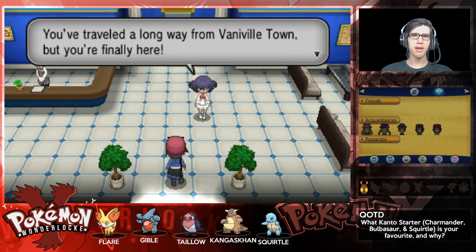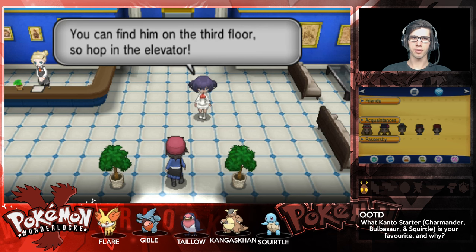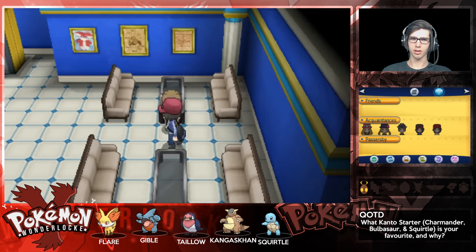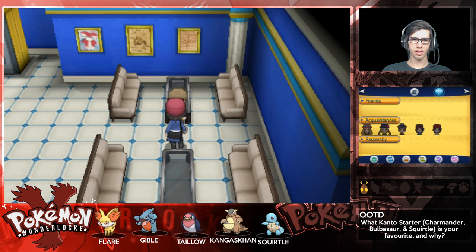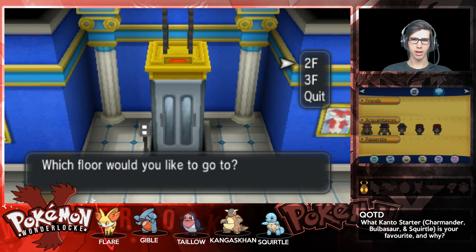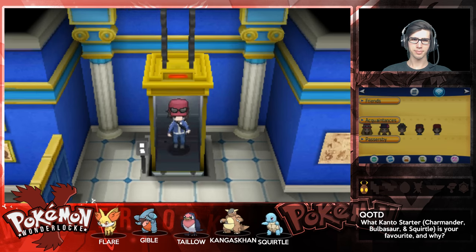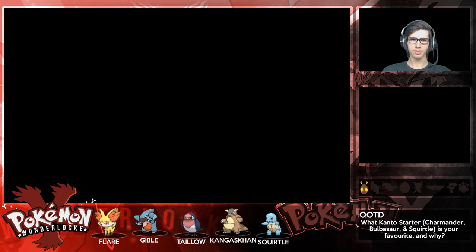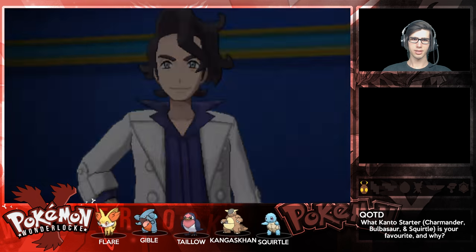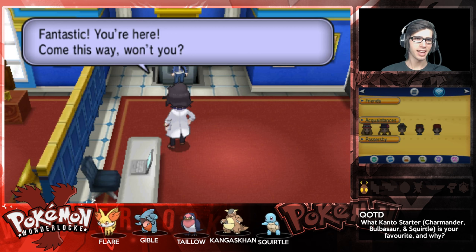The lab music though. You've traveled a long way from Vanville Town but you're finally here - the professor can't wait to meet you. You can find him on the third floor, so hop in the elevator. I'd like to go to the third floor please. So we finally meet - that music kicks in. Fantastic.